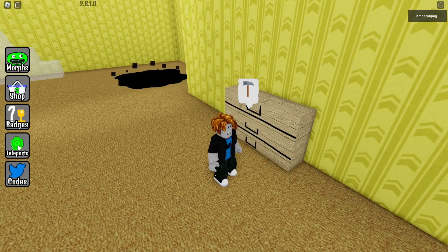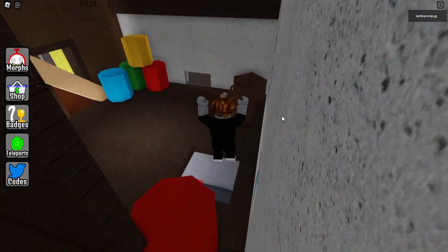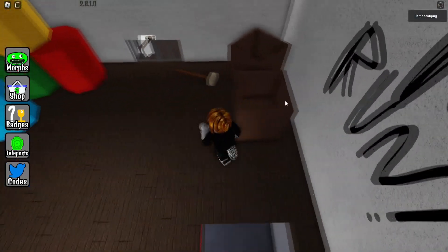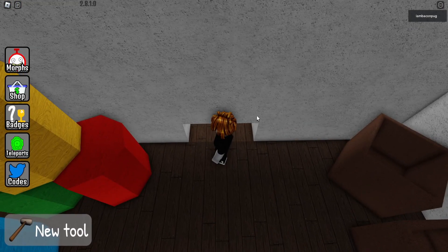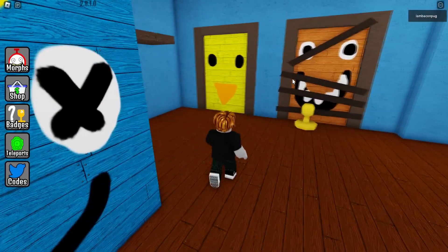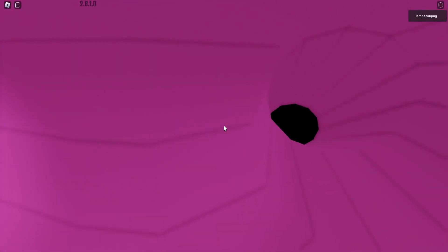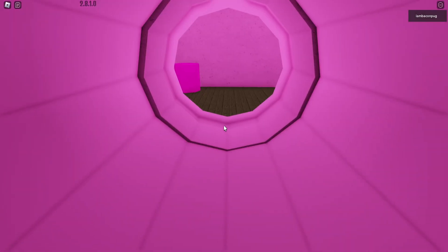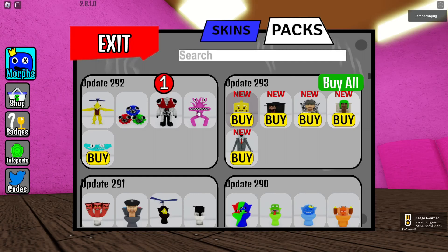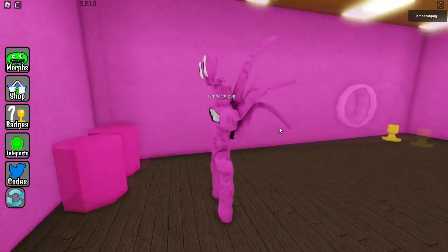For the next one, teleport to the Theater zone again. Go over and take the hammer, then break the wall and enter inside. Open the green door, then the blue door, then the yellow door. Interact with the pink slide and complete the game. When you get out, you'll find the new morph — the Pink Bottlenecks version. Amazing.